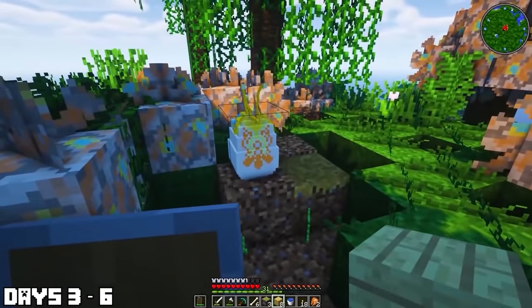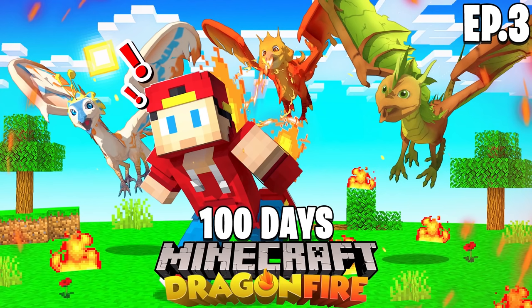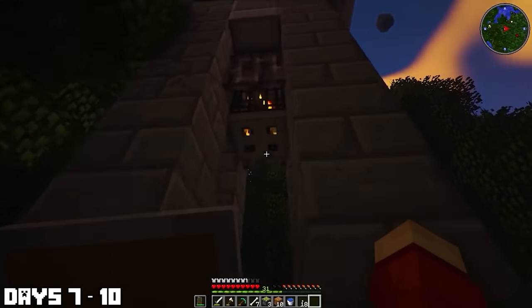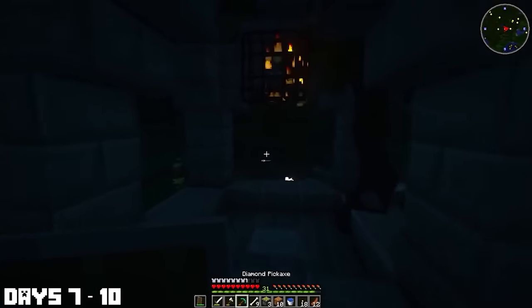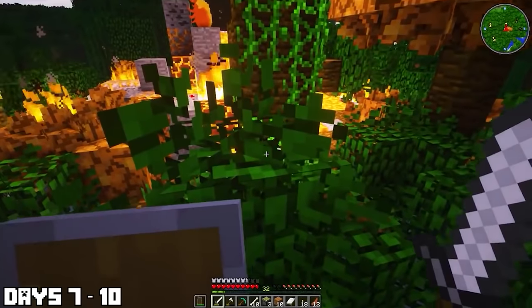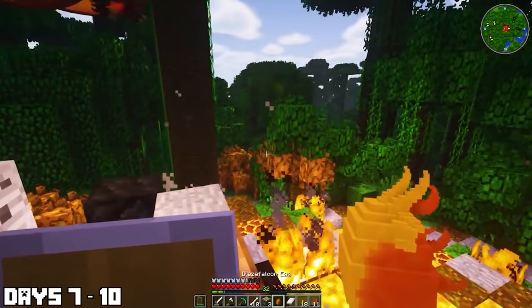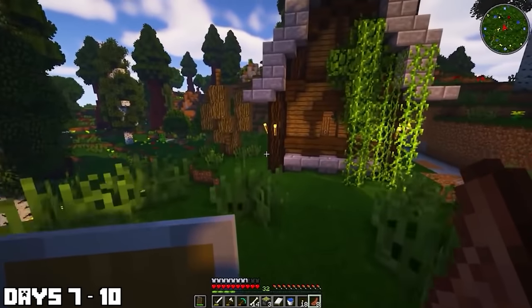I found some more diamonds and got myself an enchanting book, and I found a really cool egg — the Folly Falcon. The next day I went around exploring and found more buildings. It turns out one was a stray spawner — I didn't like that, so I killed it. I also found another spawner, which was scary, so I destroyed that. And then I found another falcon dragon — this time the Blaze Falcon. This could be one of my favorite eggs in the game.